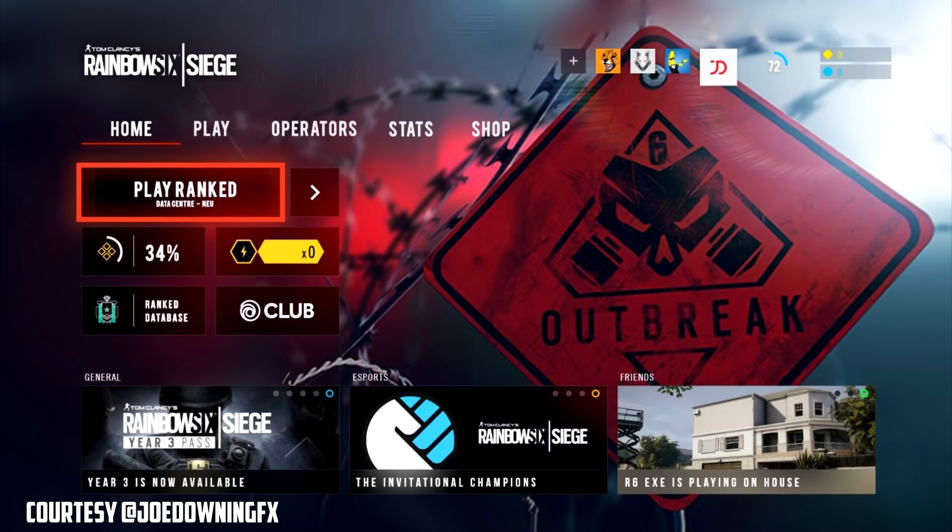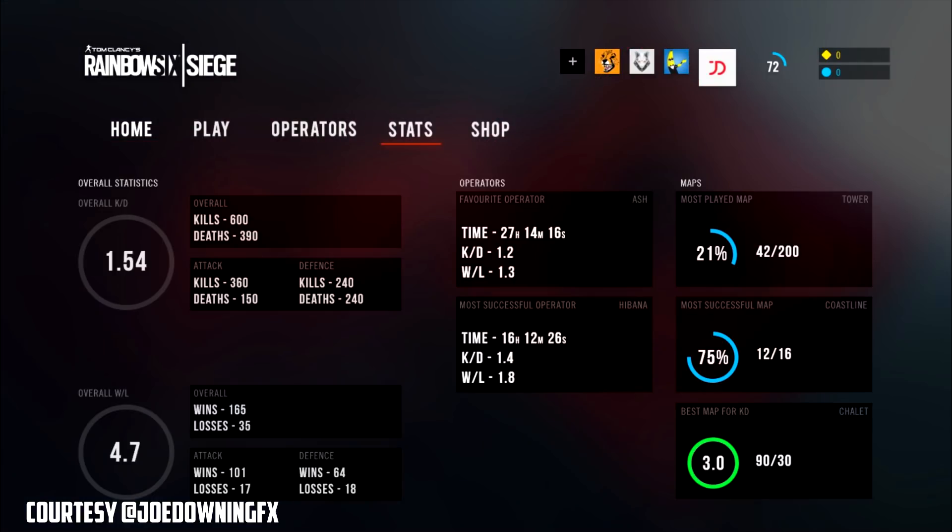Once you click on your stats, it shows you a breakdown of everything: your overall kills, your deaths, your attack and defensive kills and deaths, your overall wins, your losses, and it gives you a percentage of each of those on both attack and defense.